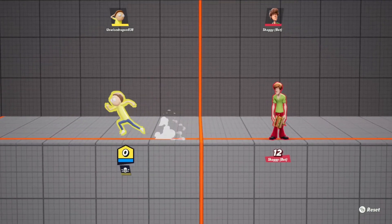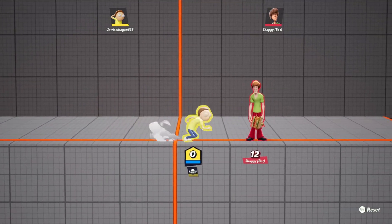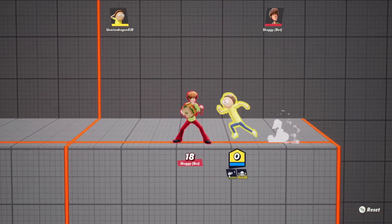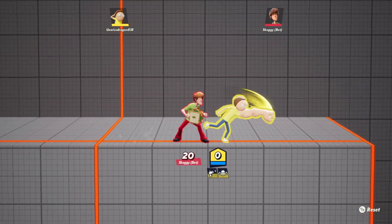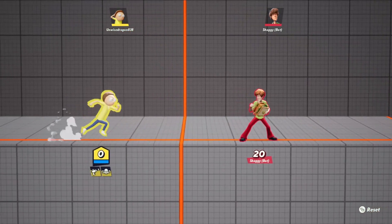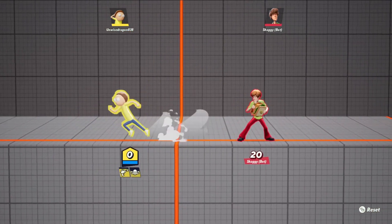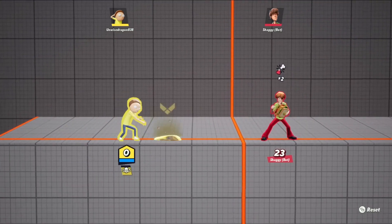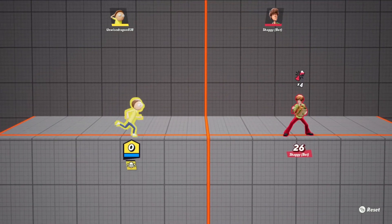With side X you grow a strong arm and you can punch the enemy — works on either side. With side Y you can make a ground attack come out and you can control where it goes. Pretty cool.